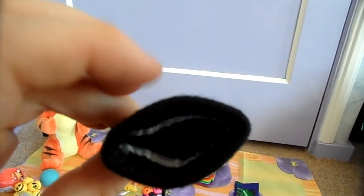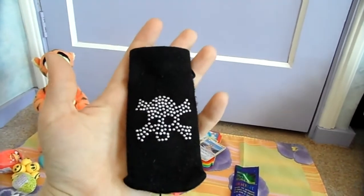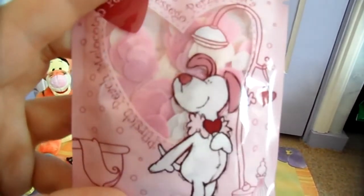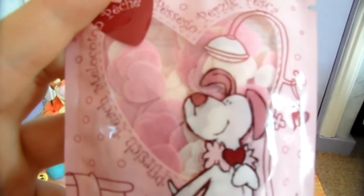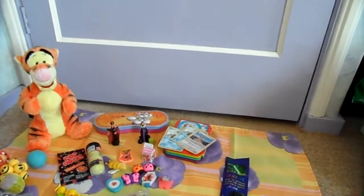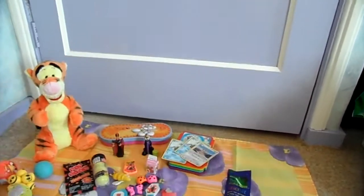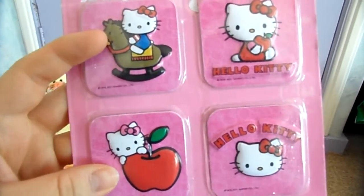I have this one with a cord on it — it's very small, maybe for a really small cell phone or an MP4 player, not sure. I have this other one with a design on it. Then I have these confetti bath bombs: this one smells like peach, and another one that is strawberry scented with a different design. I also have Hello Kitty 3D magnets.